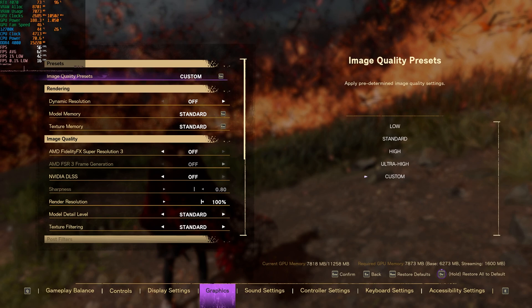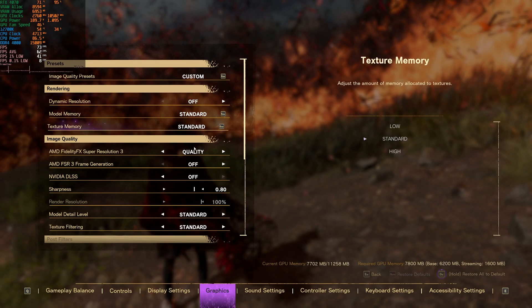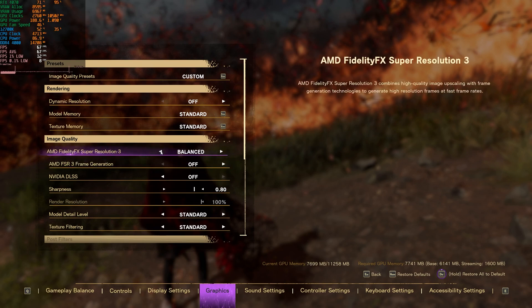One great thing about this game is you can see the frame time graph and frame rate in the top left corner, and as I change settings it actually applies them in real time — so you can see the frame rate go up. For instance, if I enable frame generation right now you'll see our frame rate goes up to 120 frames per second.